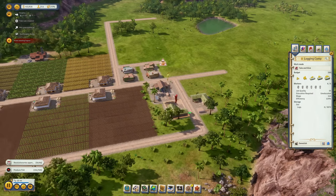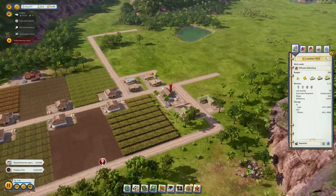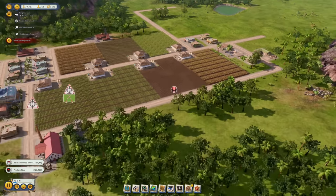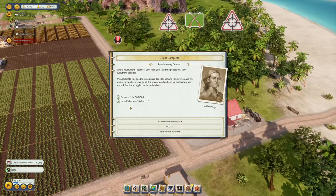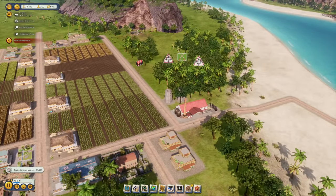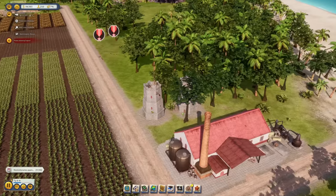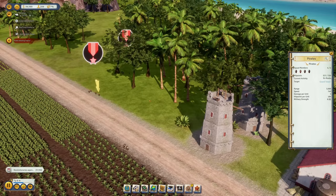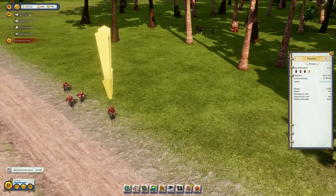Both logging camps are in full swing, and the first planks are coming out ready to export. We've also finished the fish production — let's get another 10 revolutionary immigrants in. 210 people right now with 11 vacant jobs. The battle of the rum distillery has started — those pesky pirates want to get the rum.